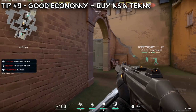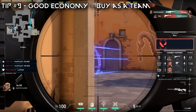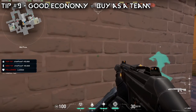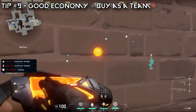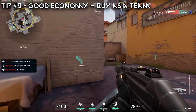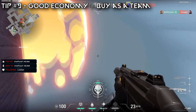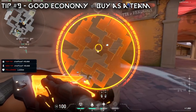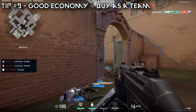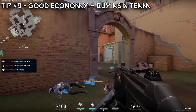Tip number nine is to play as a team — save as a team, force as a team, and buy as a team. When you're saving, your entire team saves that round. If you're forcing as a team, everyone buys the best they can using all their money to win that round. If you're buying as a team, every single person buys rifles, Ops, whatever it may be. It's really important in Valorant to play every round as a team and be a team player. If your team is forcing, you are not helping by saving that round because you want to Op next round — you need to play the round you're in. Don't be the odd man out, even if you think your teammates are wrong.